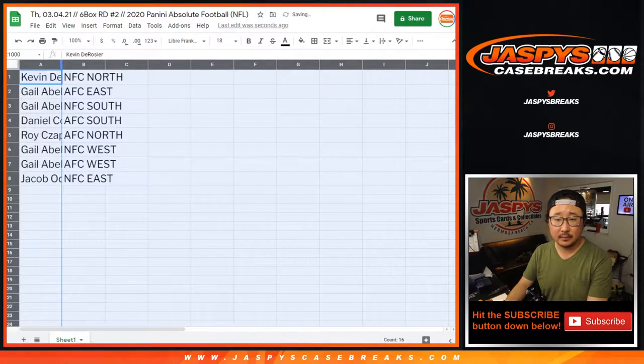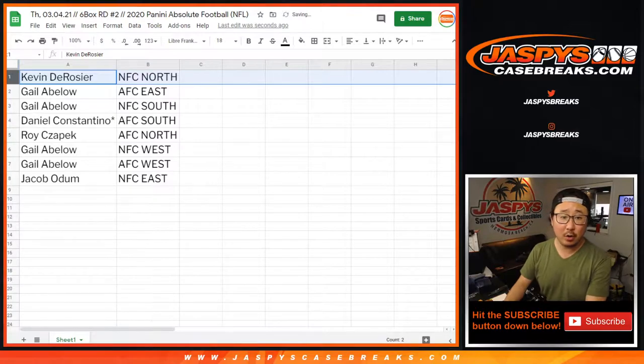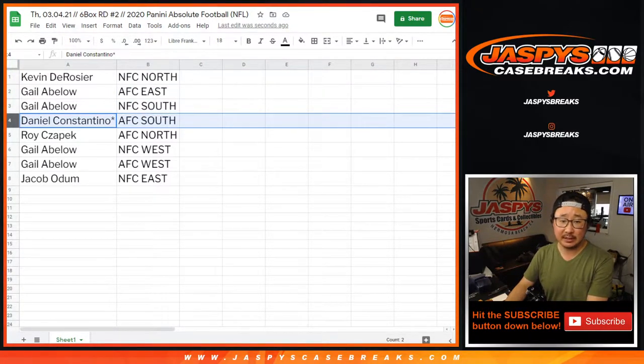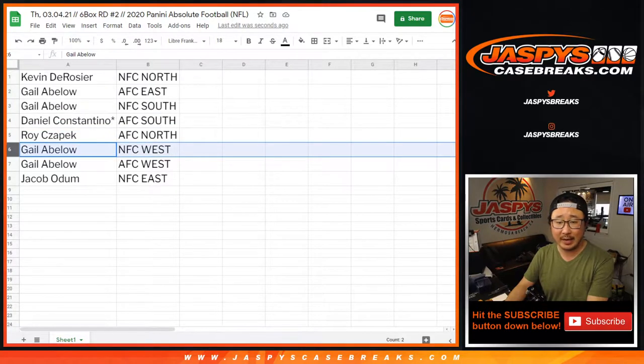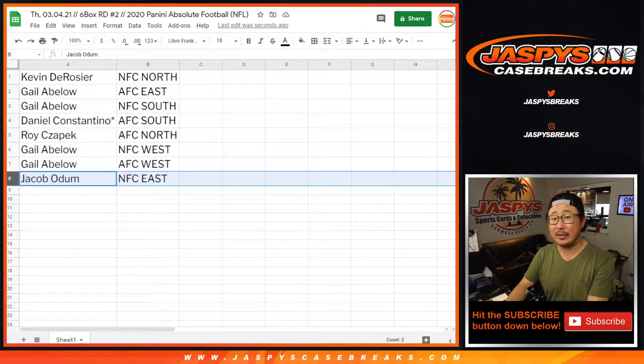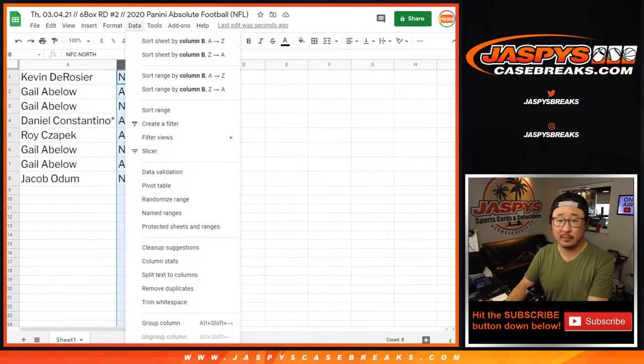Kevin, you have the NFC North. Gale with the AFC East and the NFC South. Daniel with the AFC South. Roy with the AFC North. Gale with the NFC West and the AFC West. And Jacob with the NFC East. Let's sort this by division.